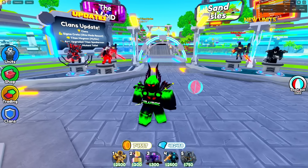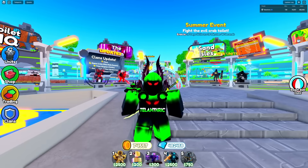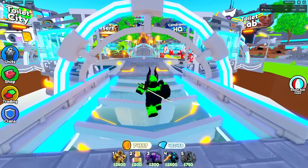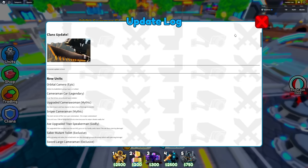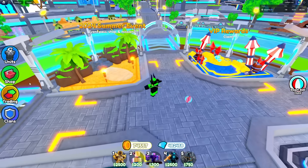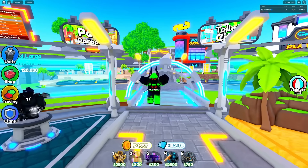Today, there are some new admin commands in Toilet Tower Defense, so I'm gonna be using some pretty cool secret admin commands. As you guys know, the re-scripted game is here, so there's a lot of different stuff in the lobby, like the update log where you can see the whole thing and go back to previous updates. Whenever you open menus, it zooms out a little bit, and things are just a bit different than before.